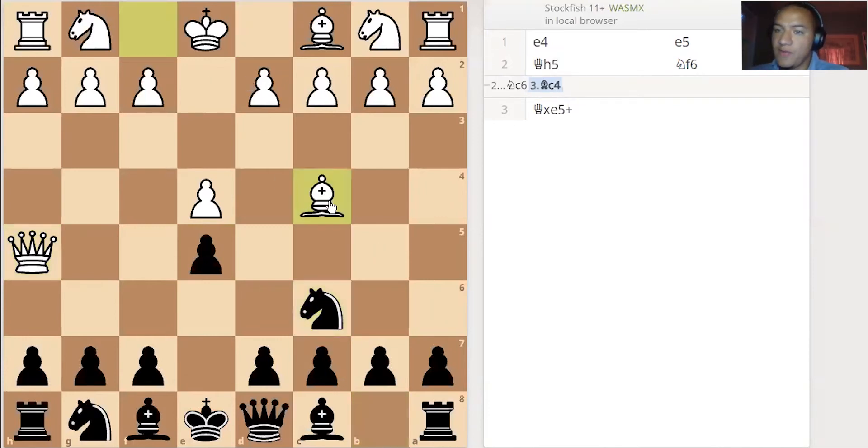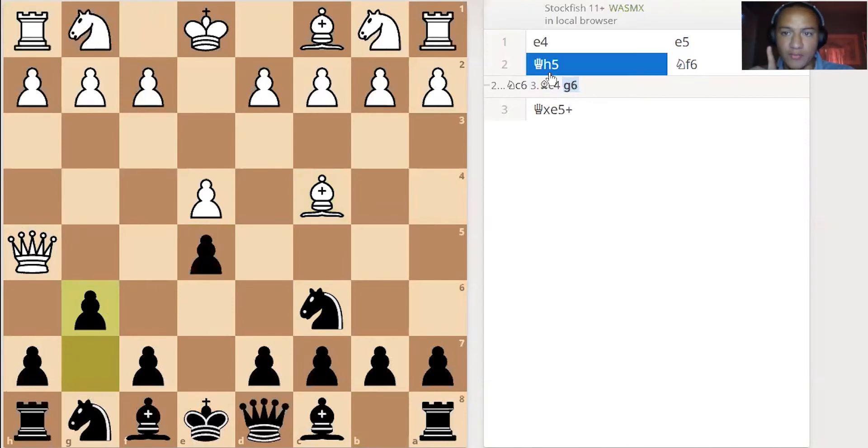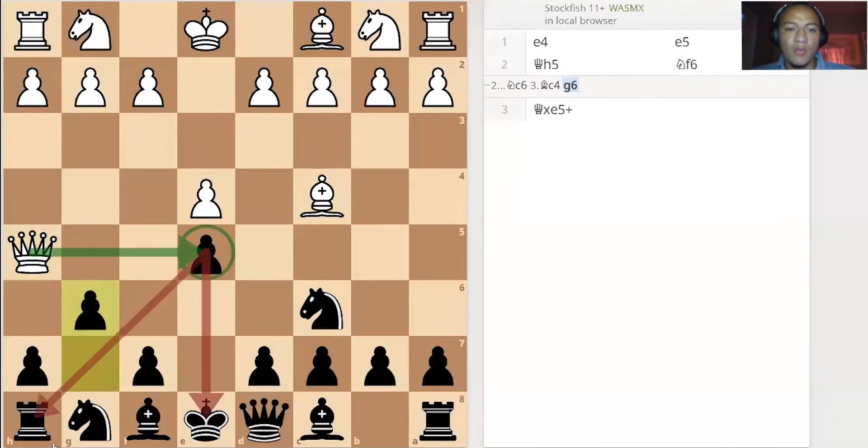So I would immediately defend the pawn with knight c6. Now they can bring the bishop to c4, but then you can drive the queen away with g6. Notice that you couldn't do that at the beginning because, as I said in my other video, you would get forked with the queen coming in and it wins the rook — that's the worst opening move ever played. But here the knight's protecting that pawn, so the queen has to go back.